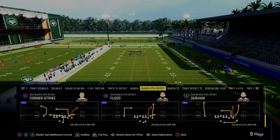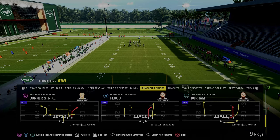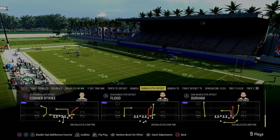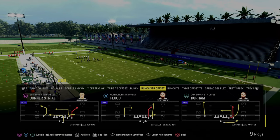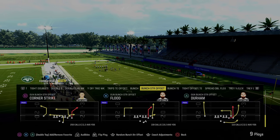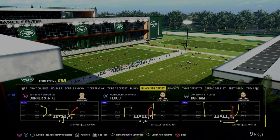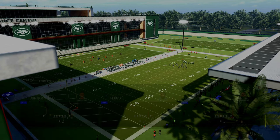We're going to be breaking down the play Flood out of this formation. If you want to get my entire ebook out of this playbook, make sure that you join the Patreon. The Patreon is the best way to become a better Madden player, as you'll get full access to all of our offensive and defensive ebooks. You can sign up by heading down to the description and clicking the link below.